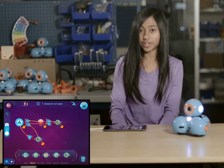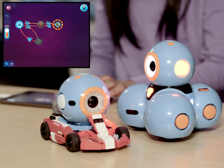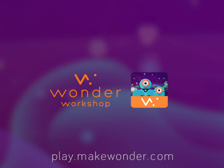Now Dash should beep when there's an obstacle, but when the path is clear, Dash should rev the engine. Let's give it a try. Looks like Dash is ready to take off. Dash at the top.